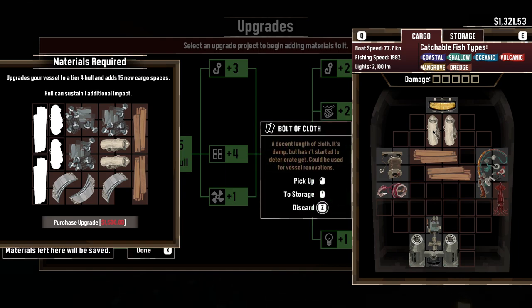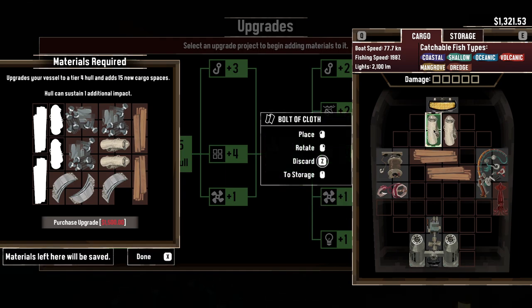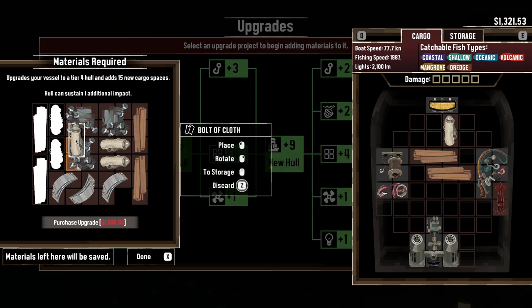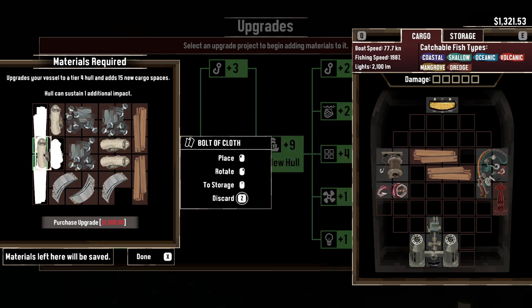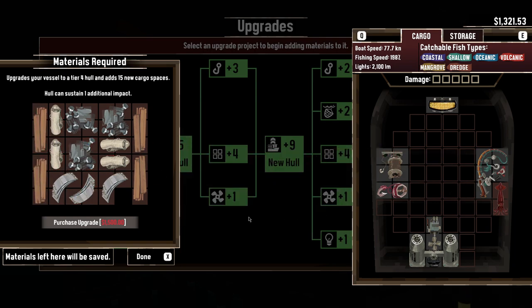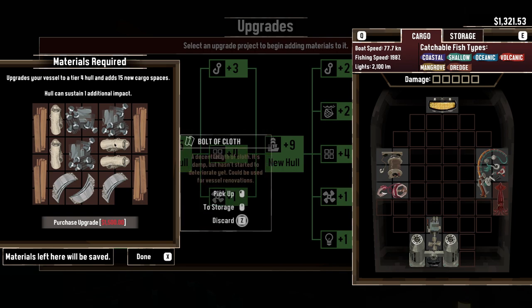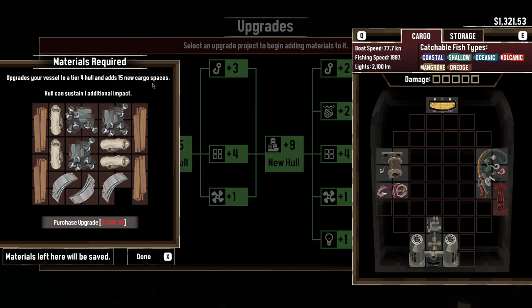The player navigates the inventory, finding a quick-move function using the middle mouse button. They confirm all parts are in for the new hull. The upgrade brings a tier four hull, adds 15 new cargo spaces, and allows the hull to sustain one additional damage.